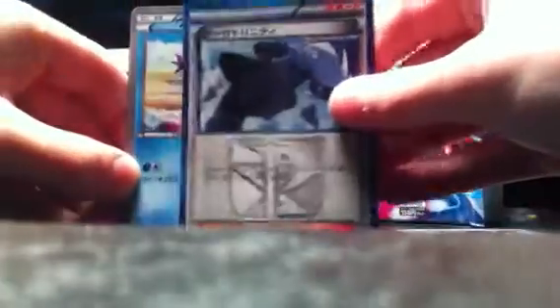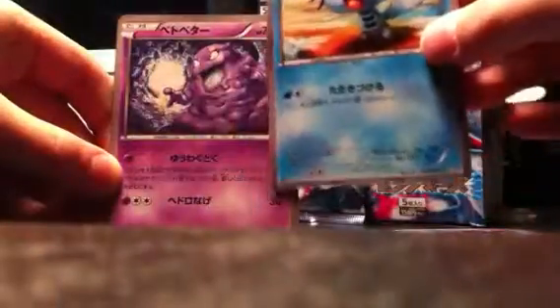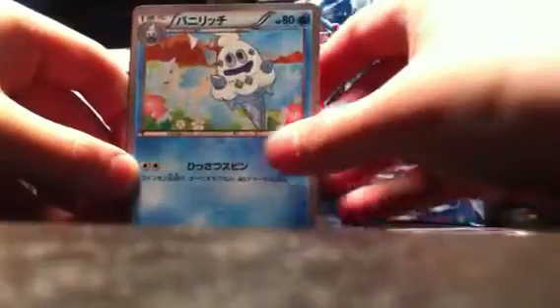We have a Shadow Triad thing, Muk — it's a holo to me — Muk, and Vanillite. Oh my god. Awesome ace pack.